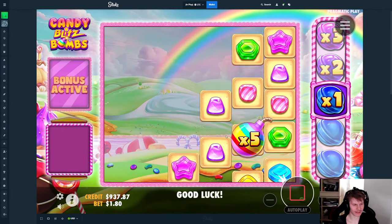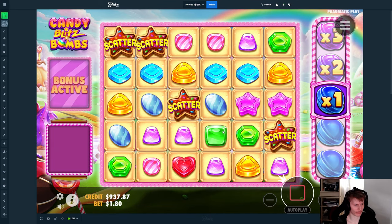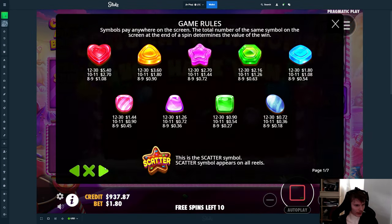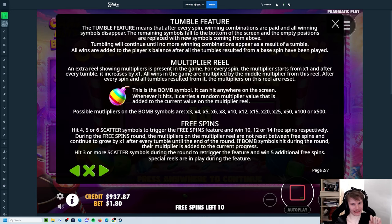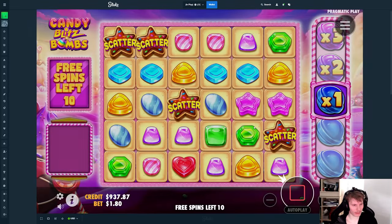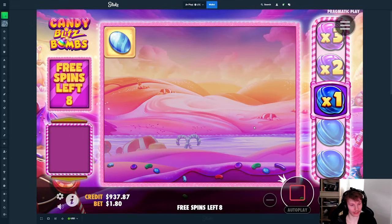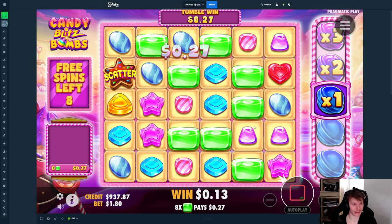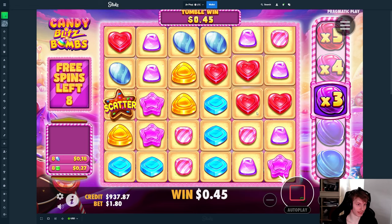I think I'll step this up to 180. Four, five, or six scatters give 10, 12, or 14 spins — so it doesn't really make much difference. Nothing — okay, that would have been a decent start getting 11x, but last time we got like 29 or 30 or something, which is pretty good.